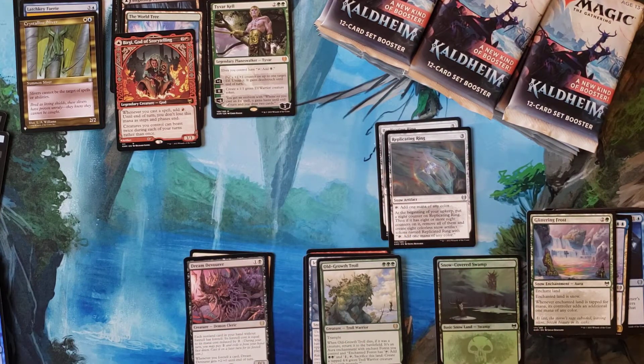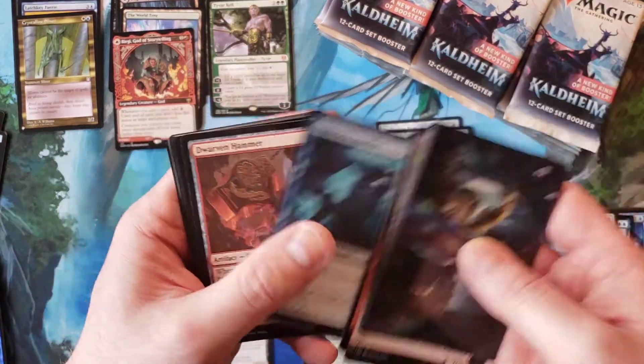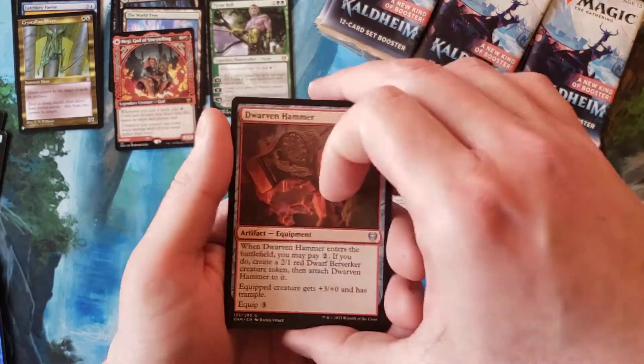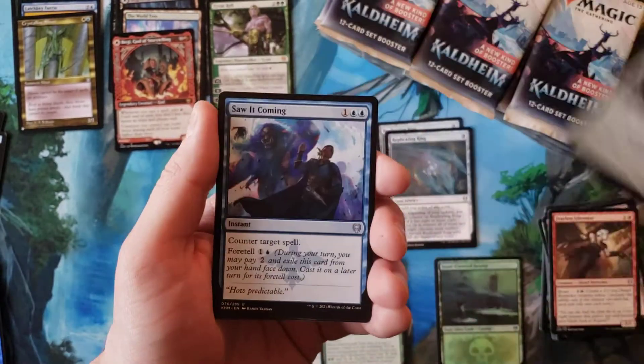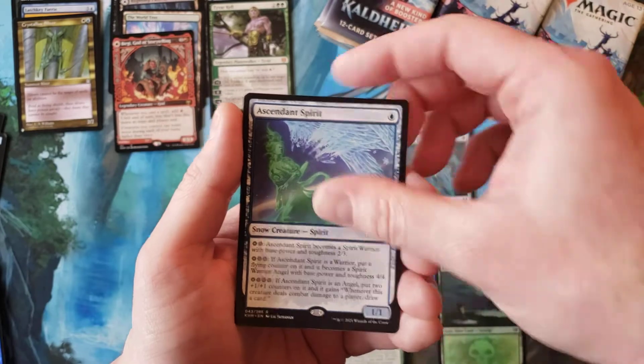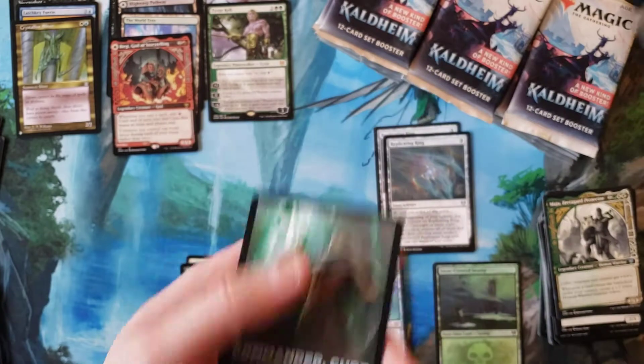So far it's been a kind of neat box. Nothing crazy but... some pointless uncommons. Ascendant Spirit, Maja, Axe Guard Armory, and nothing.